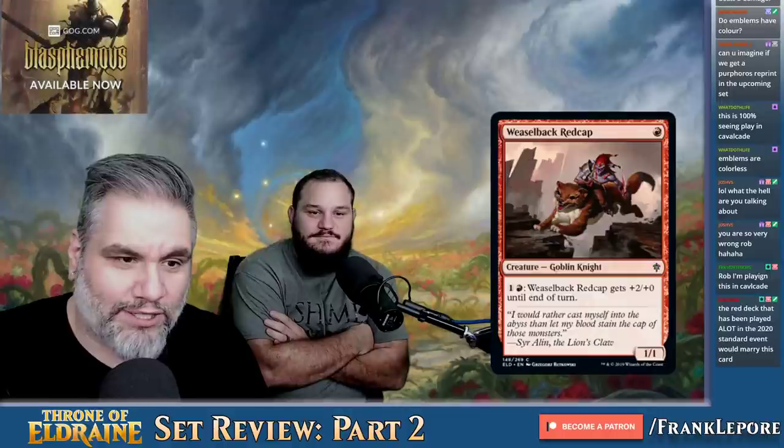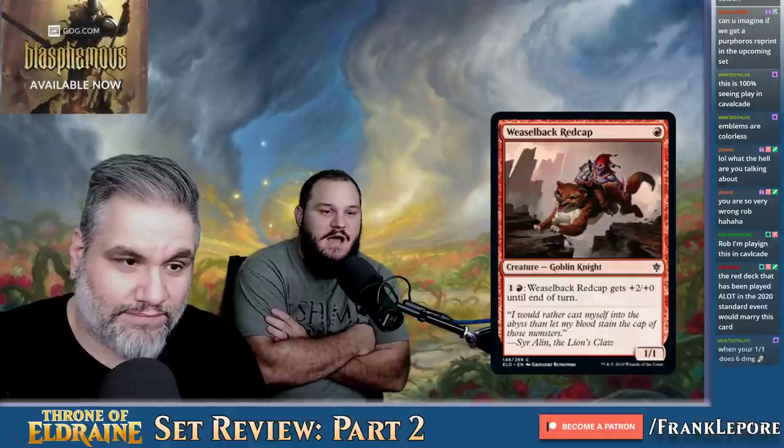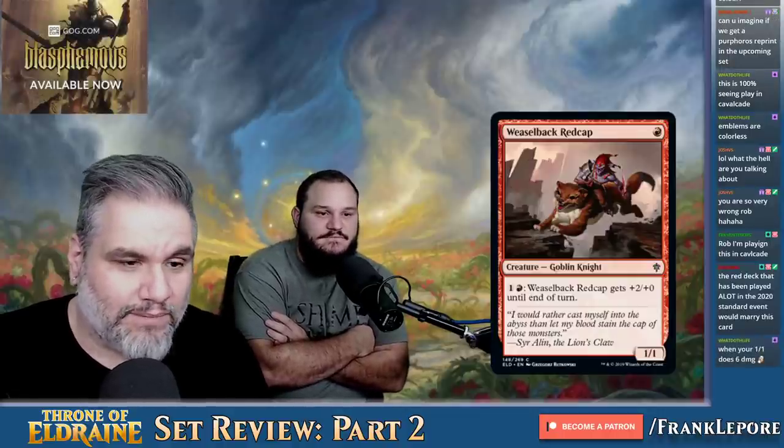Have fun, dude. Weaselback Redcap — one red for a 1-1. It gets plus two, plus zero until end of turn. Goblin Banner is just better. I'm going to pass.